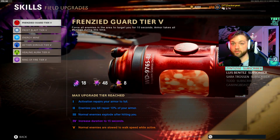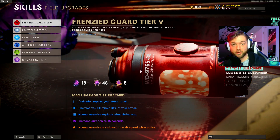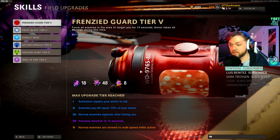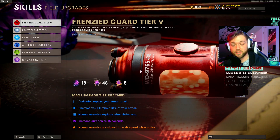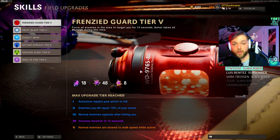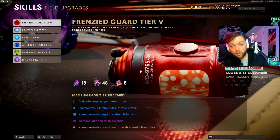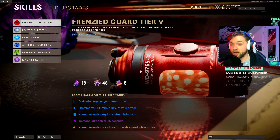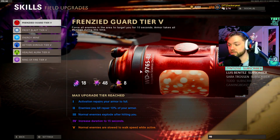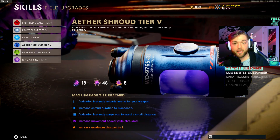In my opinion, the shotguns do enough damage to where you don't necessarily need Ring of Fire. If you're moving around and training, you might not be able to stay in the same exact location in Ring of Fire. I genuinely think taking Frenzy Guard is your best way to get to round 100 if you're struggling. It's safe and effective - when you have armor and activate it, it repairs your armor to full, enemies you kill repair your armor by 10, normal enemies explode after hitting you. You have this for 15 seconds, which is a long time, especially when normal enemies are slowed to walk speed while active.